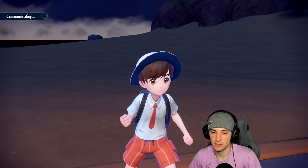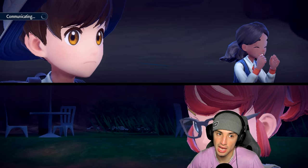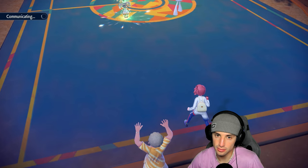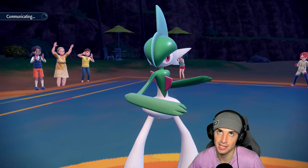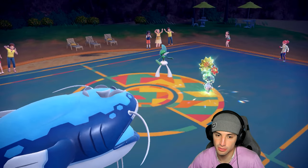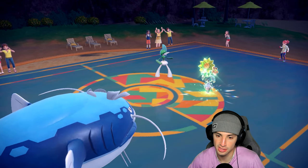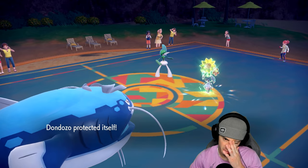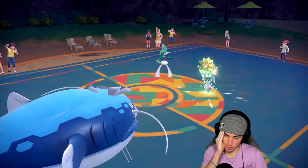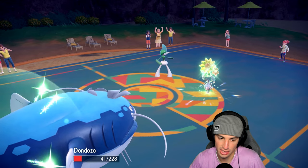Protect coming out. We still have Dragonite with Extreme Speed and they don't have terrain, which is really good for us. I should have protected last turn so I could attack this turn, take out Delphox, then protect again to waste another turn. I'll protect this turn. They're doubling down into this slot. I feel like we have to go for a double protect — we're dead if we don't land it, and if they're outspeeding us they'll double down into us.